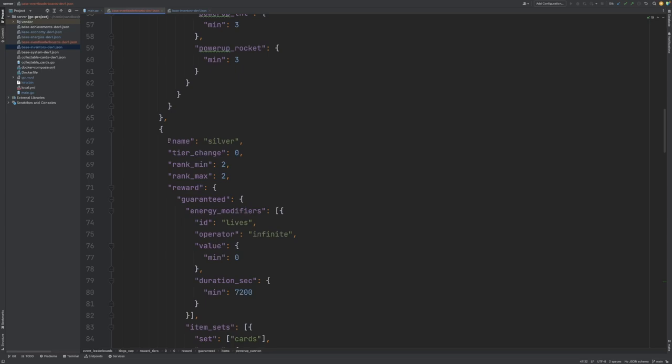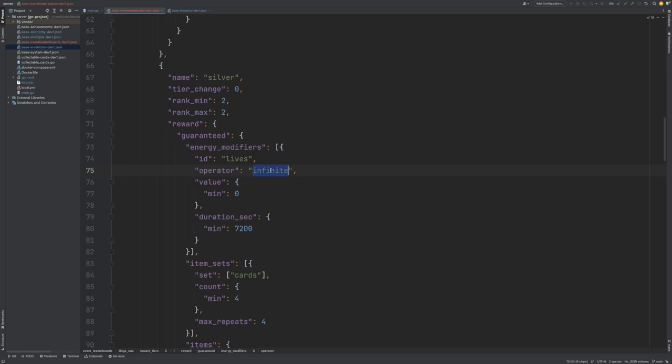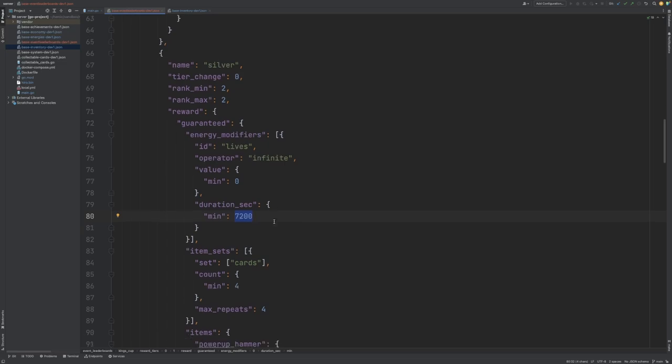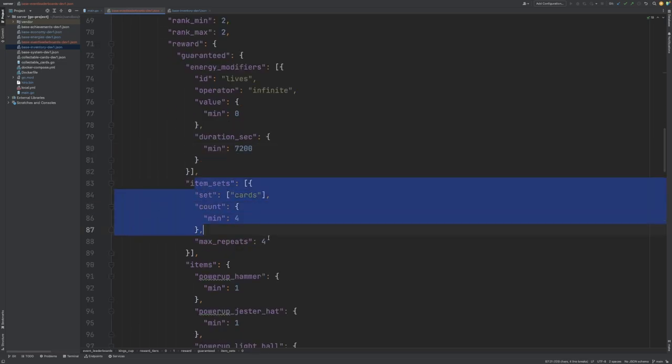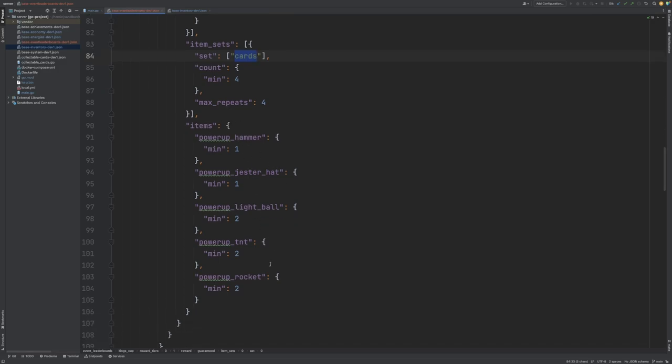Next we have our silver tier reward. Again, we don't define any tier change here, and this is just for the second player in the event leaderboard for that cycle. They receive an infinite energy modifier for the lives, this time for 7,200 seconds which is two hours. They receive four cards from the cards collection, and again they receive a number of power-ups.